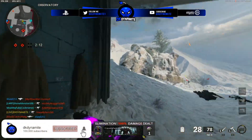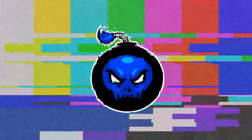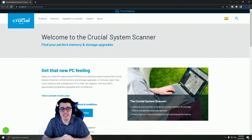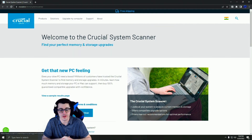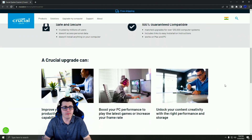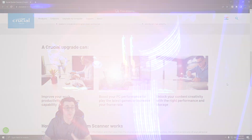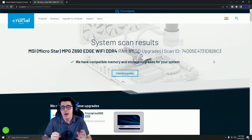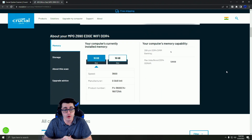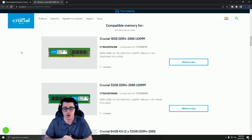But before we continue, let's go ahead and thank the sponsor of today's video. Tonight's video is sponsored by Crucial. The Crucial system scanner by Micron is trusted by millions of users to safely scan your computer. The scanner will help you see your options automatically, providing you with compatible memory and storage parts in a matter of minutes. This is great for somebody like myself who just moved to PC recently and wasn't really knowledgeable about how to optimize my computer to better run my games and videos.